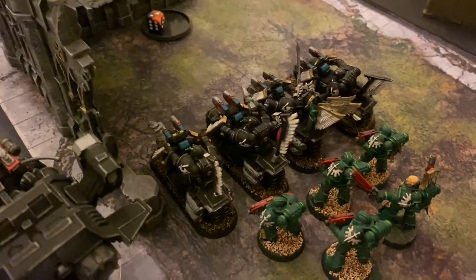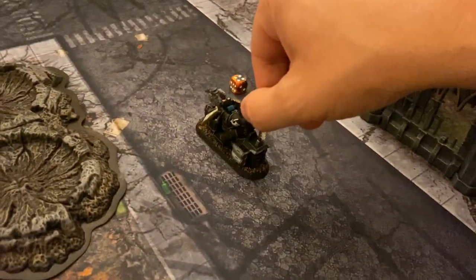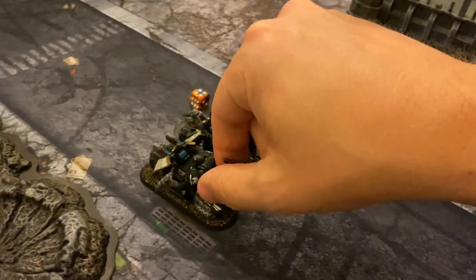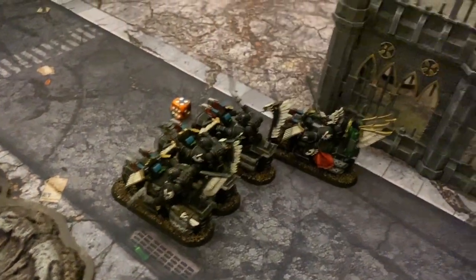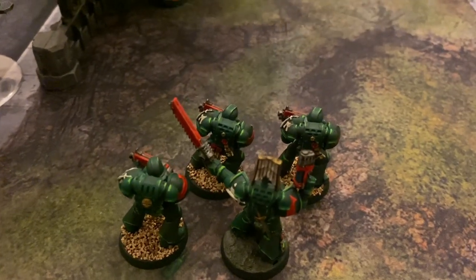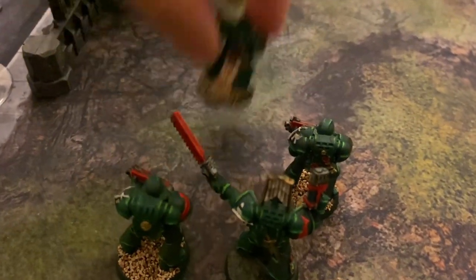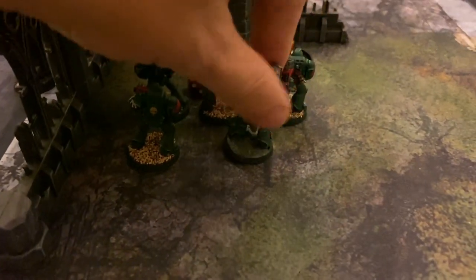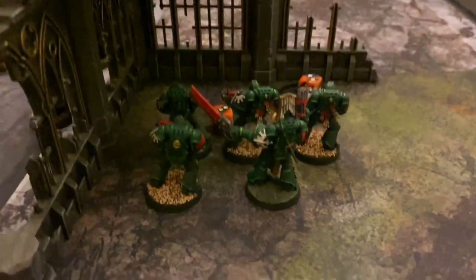In the movement phase, we're going to see the Black Knights reposition. They are going to keep within six inches of the Talon Master so they can reroll ones to wound. Next up, we're going to see the Tac Marines — they are just going to move up to start to occupy this objective. A bit of a mistake here by the Dark Angels, as you score victory points in the command phase, so not occupying this at the start cost them a point.